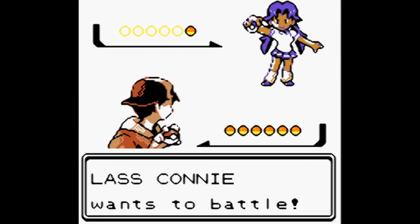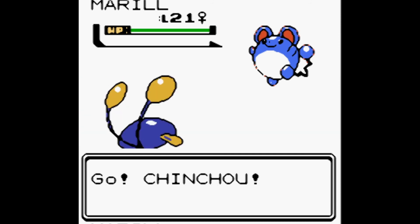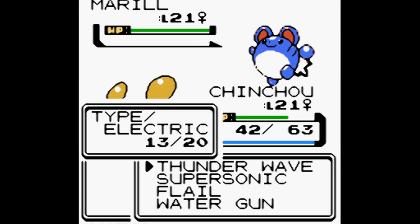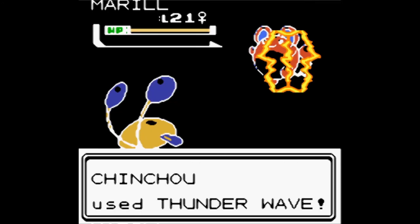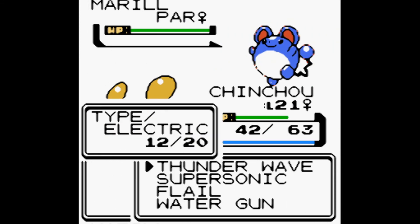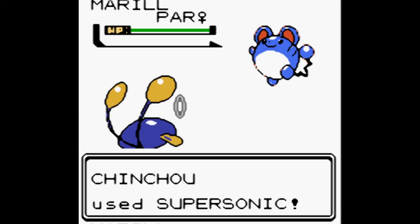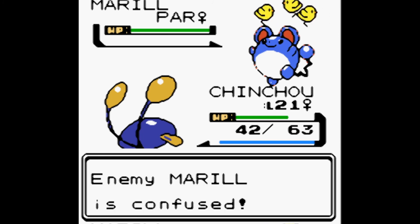We battle Lass Connie, who has one Pokémon — a Marill. It's so cute! We Thunder Wave to paralyze it, and it's fully paralyzed immediately so it can't attack. We then use Supersonic, which hits first try — good thing, since we only had three. Marill is now confused.